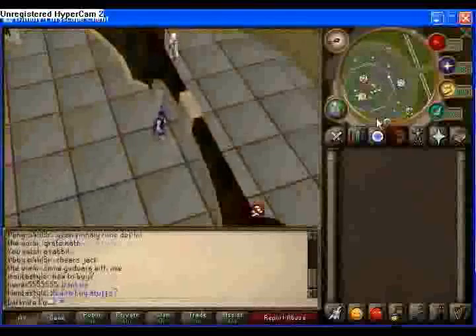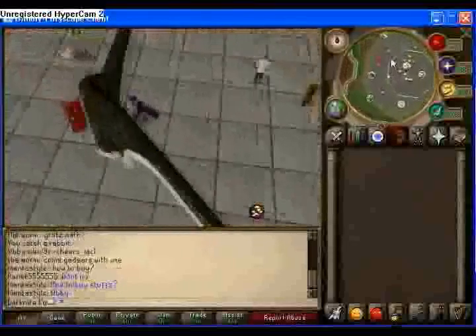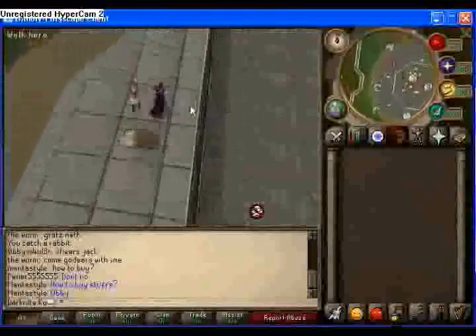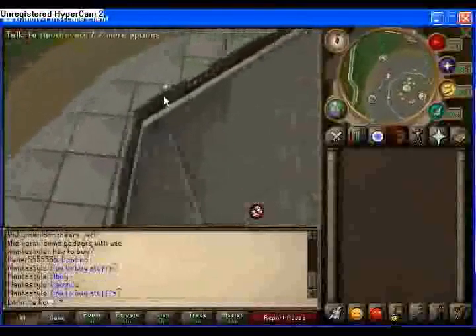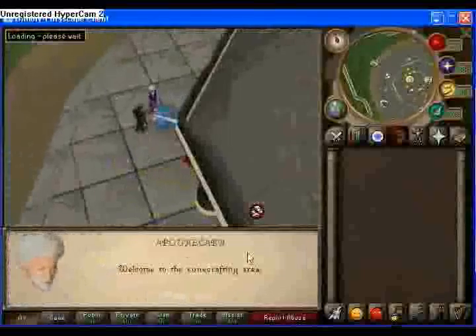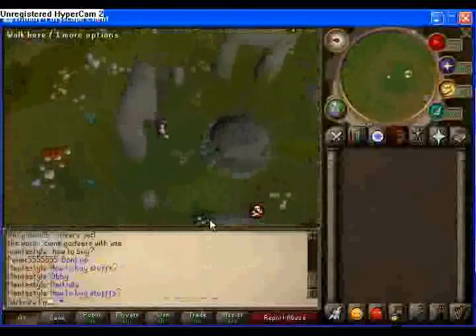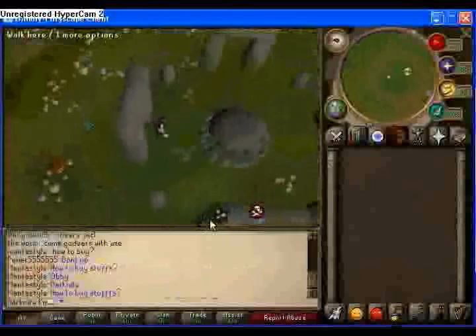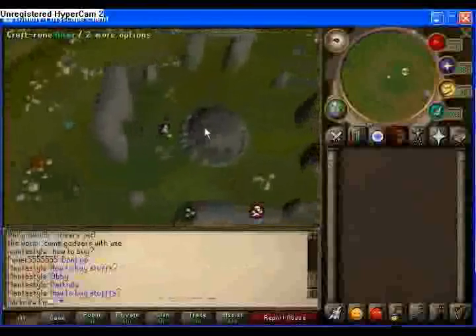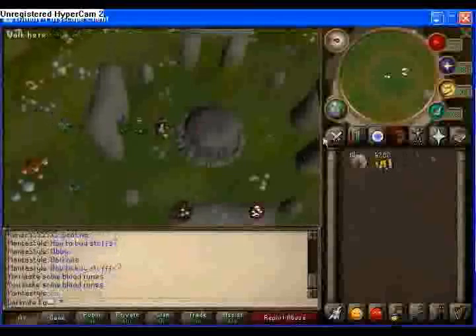That was agility. Now we're going to go up to the Apothecary. He'll take you to the Rune Crafting area, which is this place over here. Basically Rune Crafting is not bad money — it's good money starting out. You just basically click on the altar and it will give you a random amount of money, say between two and five thousand.